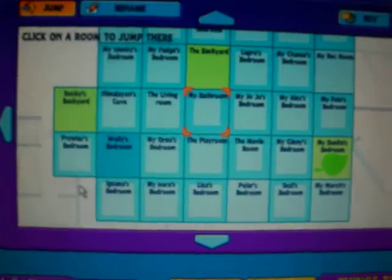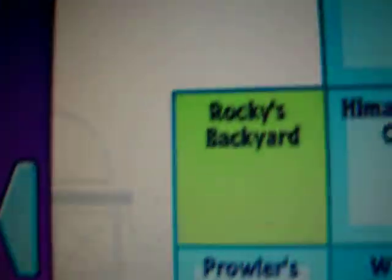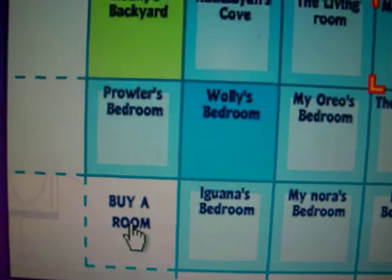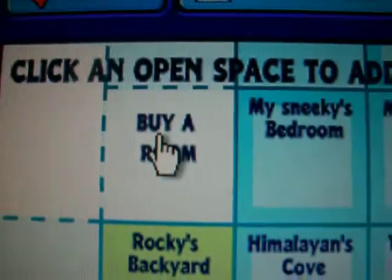Just for her. It's going to be right below — oh, this is Rocky's backyard for Rocky. Made it earlier today. Okay, I'm going to put it right here. Buy a room. Let's buy it right here. Not my iguana's room — right here, buy Sneaky's room.